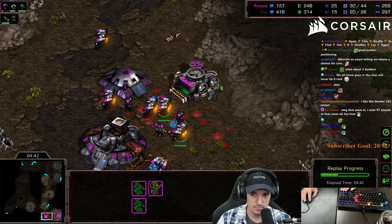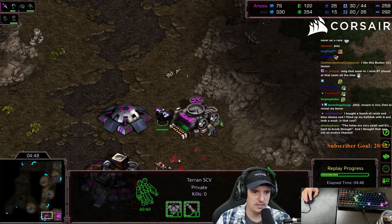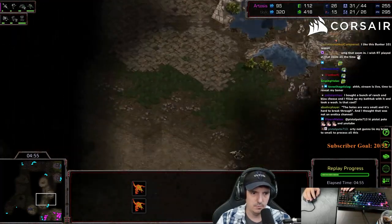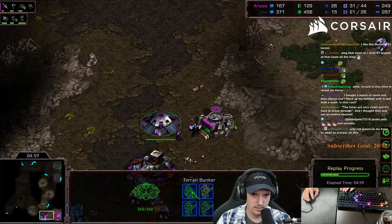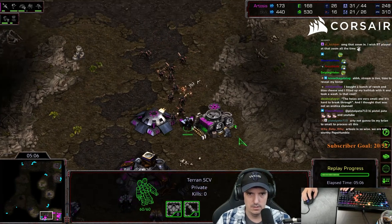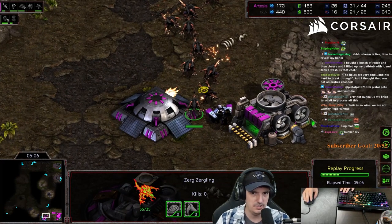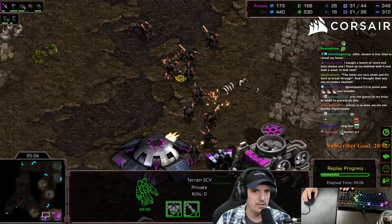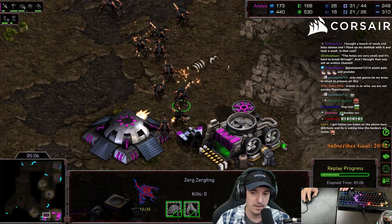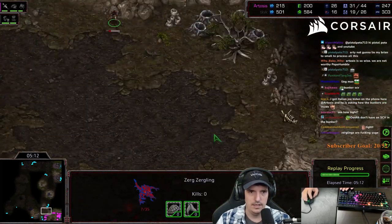I have like three marines left over - that was a lot of lings that early in the game. I know his drone count is pretty low and he's being aggressive as anticipated. I leave an SCV here thinking he's not going to make more lings because that would really hurt his economy. As we see, he's making more lings. I accidentally have an SCV in the bunker - pop him out. But this SCV position is actually great - see how tight that is. Lings can fit through but they have to go single file, really screwing up the AI.